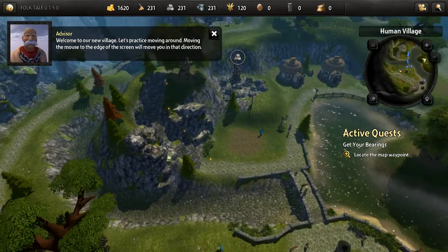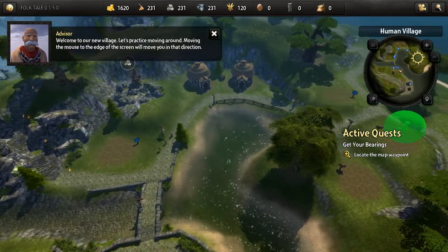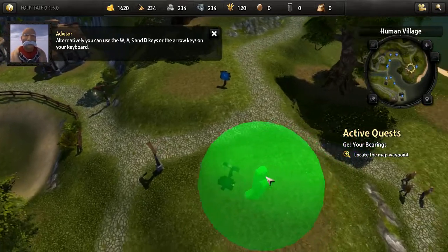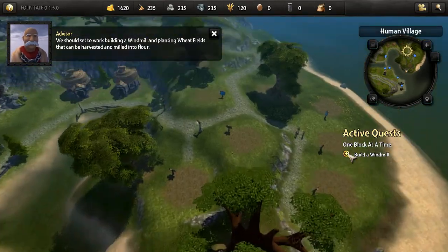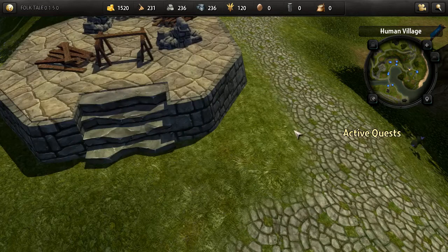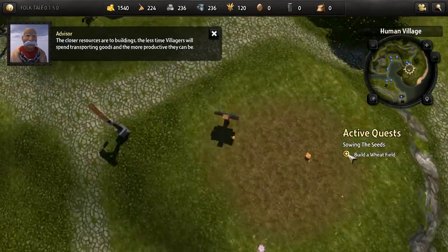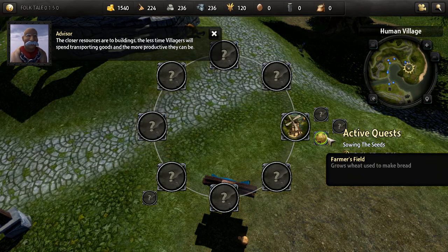Alright then, welcome to our new village. Let's practice moving around. Moving the mouse to the edge of the screen will move you in that direction. Alternatively you can use the W, A, S, and D keys or the arrow keys. We should set to work building a windmill and planting wheat fields that can be harvested and milled into flour. Click on the notice board near the empty plot and select the windmill. Our villagers will be set to work hammering and sawing. In the meantime, why not place one or more wheat fields next to the windmill? The closer resources are to a building, the less time villagers will spend transporting goods and the more productive they can be.